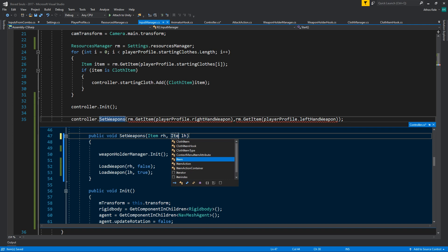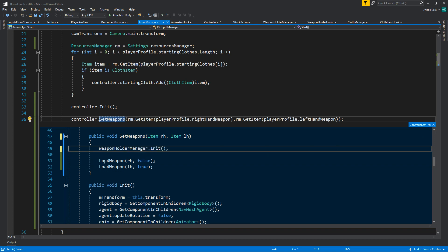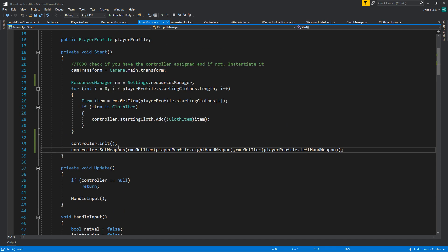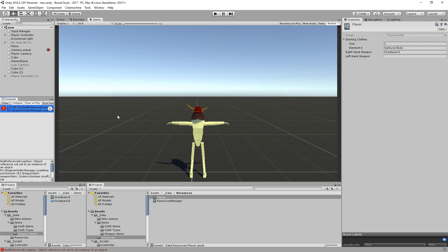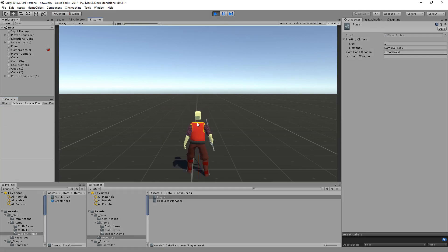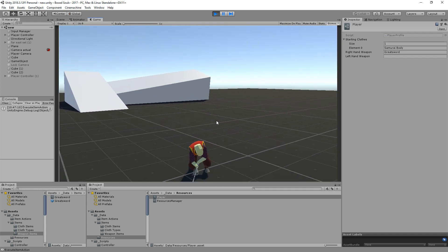Item item — oops, there it is. The reason why I'm calling init first and then set weapons is because init calls and stores the weapon holder manager, the same with the cloth manager. Let's compile — and voila, here we go! We have our weapons with their combos and everything.